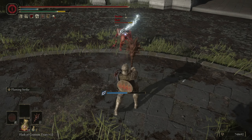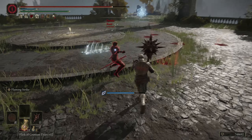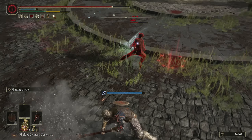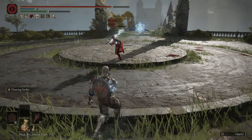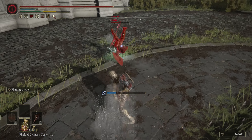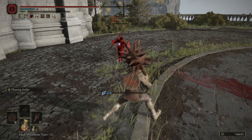If you throw on something like Prelate's Charge and the Godskin Swaddling Cloth to increase the amount of health you restore on a hit, that will be an extremely viable option for bosses in this game, especially larger ones. When you use Prelate's Charge, the fire you leave on the ground will continue to heal you as well, so if a boss — or even a player — is in that fire, you will continue to restore health.